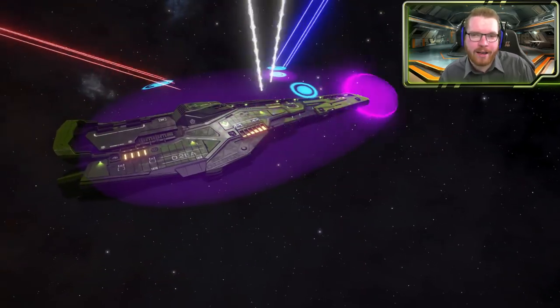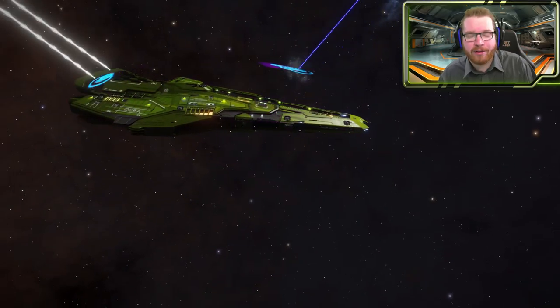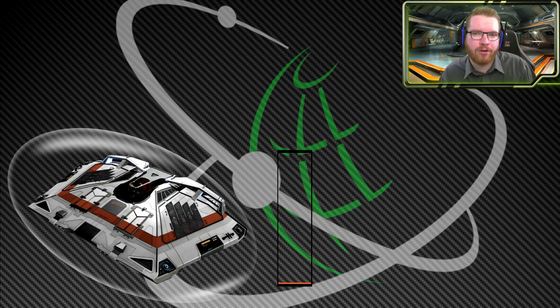Every shield generator has a regeneration rate, which is simply the number of hit points it regenerates every second. So if you have a ship with 100 shield points, currently sitting at zero, and you recharge one hit point per second, it will take 100 seconds to fully recharge your shield. It regenerates linearly all the time — there's no peak where it regens faster halfway up, just a flat number of hit points every second regardless of how much shield you have.